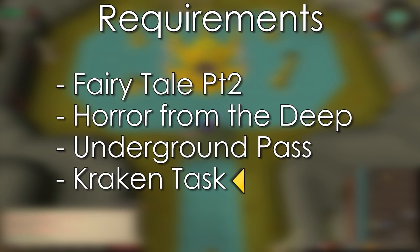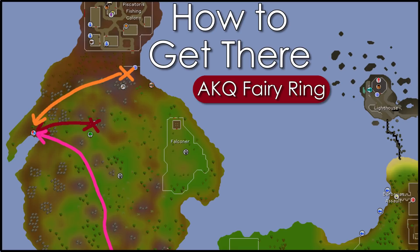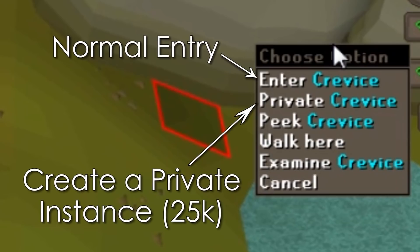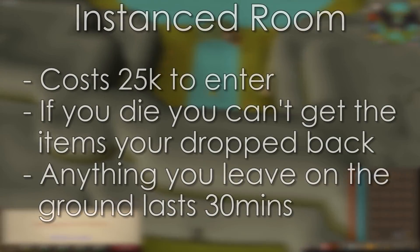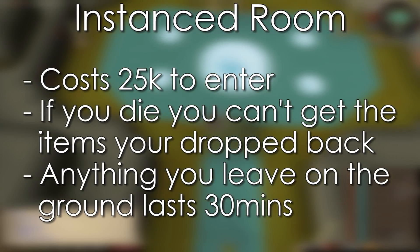You'll also need to be on a Kraken Task, or you won't be able to attack it. There are two main ways of getting there: the AKQ Fairy Ring, or the Piscatoris Teleport, with a Teleport Scroll or a Western Banner. You can also walk there, but the trips pay for the Piscatoris Teleport in the first few kills, so that's really a waste of time. Once you're in the cave, walk towards the Kraken Wall. The normal rooms are generally full with people, so it's better to create a private room. It'll cost 25,000 dues, but it can be taken directly out of your bank, so you don't need to bring it with you. Creating a private room is also instanced, so you will not be able to recover any items lost on death, but it means the items that you drop on the ground last 30 minutes, so you're easily able to juggle food.